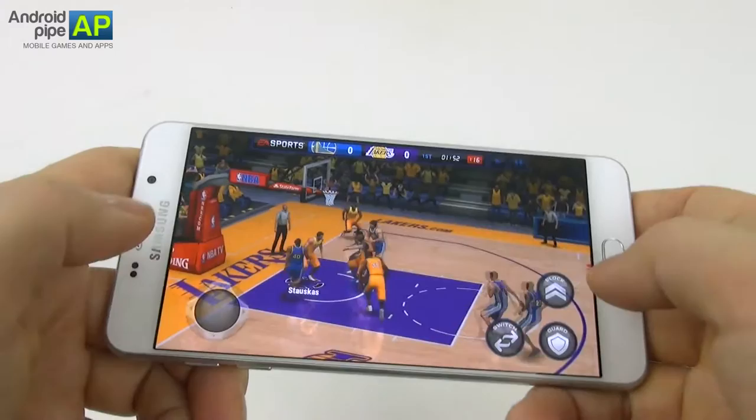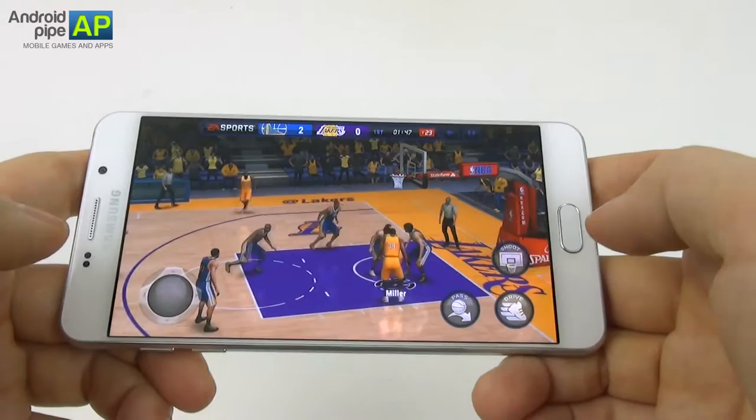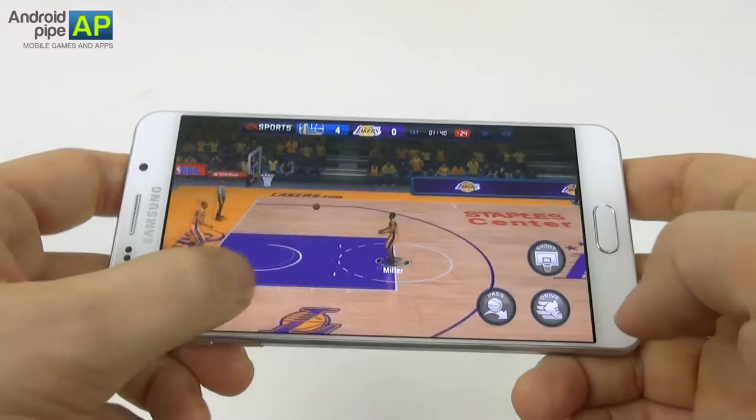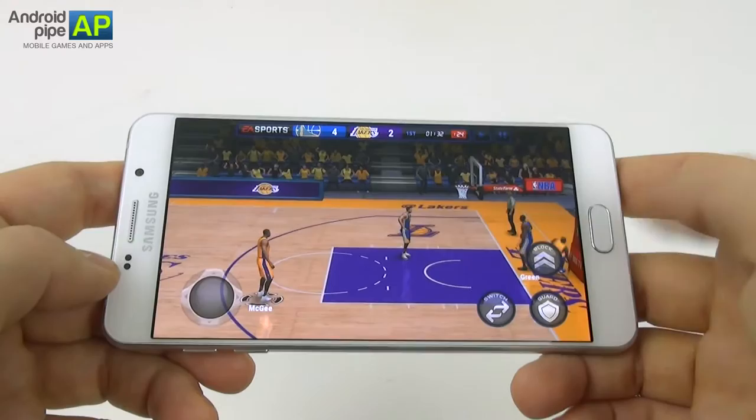The other guys have started playing and let me quickly explain to you the controls. We have this stick here to move around, we have a pass button obviously, we have the drive button which we can use to sprint, and then we have a shoot button — and we almost scored the basket. When we're on the defense, we have a block and guard button. We can keep the guard button pressed, but that doesn't quite work all the time. Drive can be used to sprint or can also be used to perform cool moves, and then we get to finally shoot.